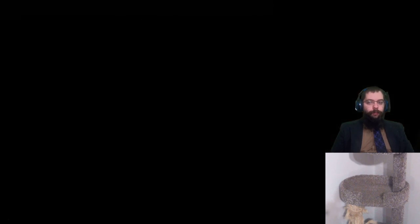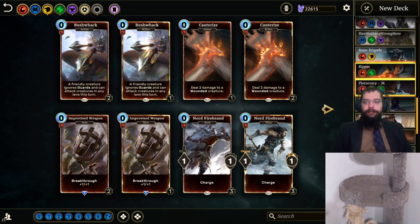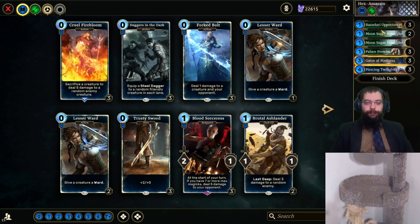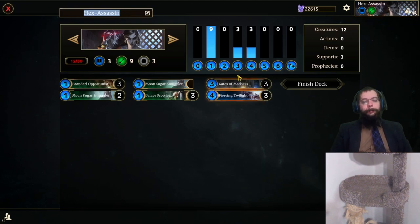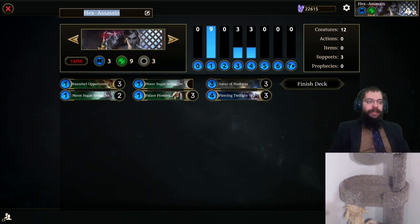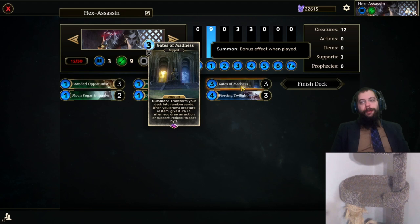So, what decks have we put together? Give me a second for it to load. Scrolling, scrolling, scrolling. First one: Hex Assassin. Piercing Twilight is pretty huge in this Gauntlet. We've discussed it before, and the idea is, well, if you've got six copies, it'd be a shame if all of them got banished. This is all about using Piercing Twilight but using Gates of Madness so that you can't be Piercing Twilighted back.